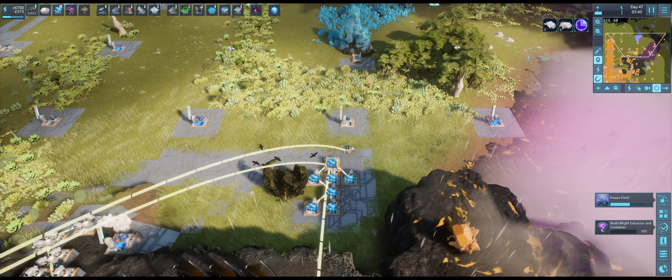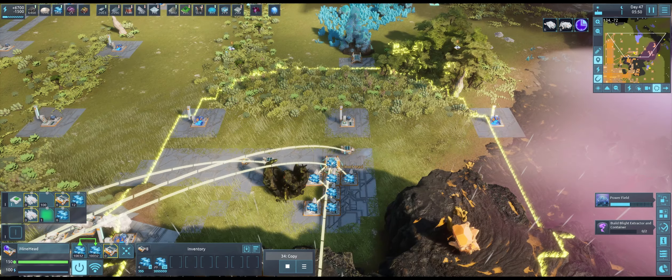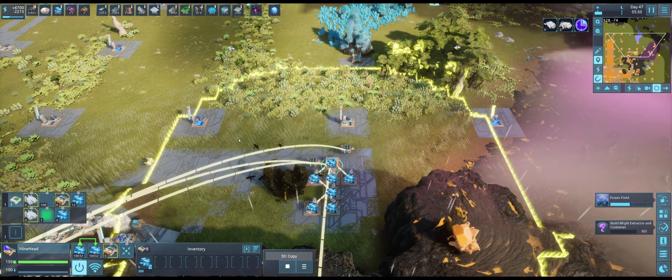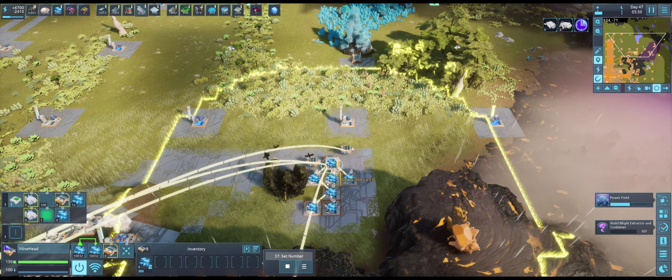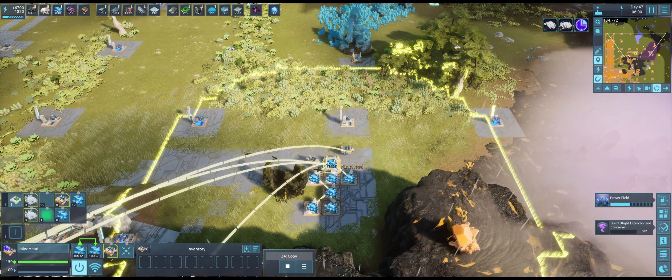Hello and welcome back to my DeSync tutorial series. Today I'd like to do a deep dive on the shuffler behavior. What a shuffler does is it allows for this anti-nomadic mining system by moving these auto miners around as appropriate.